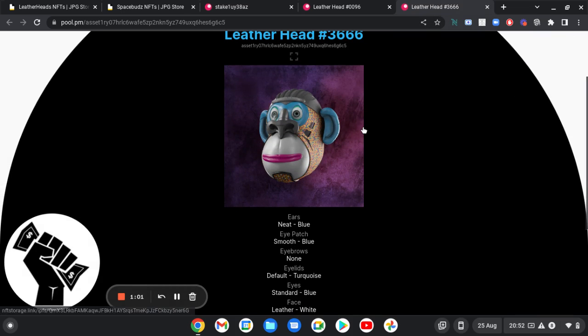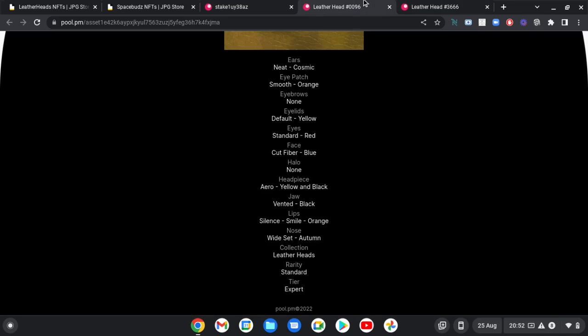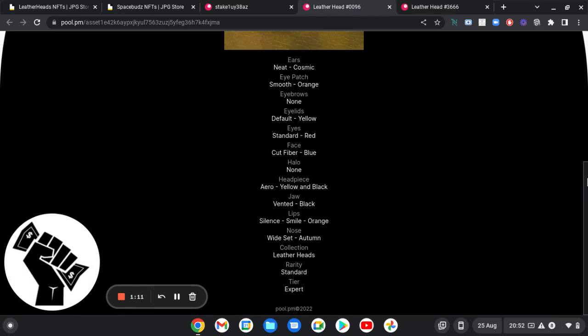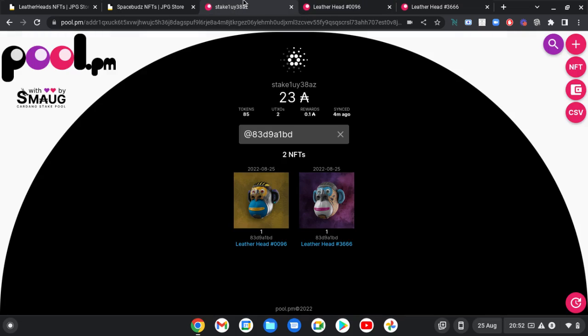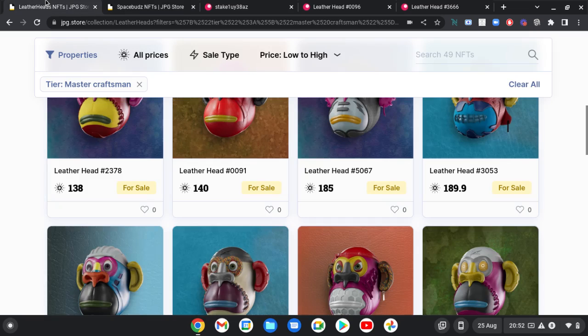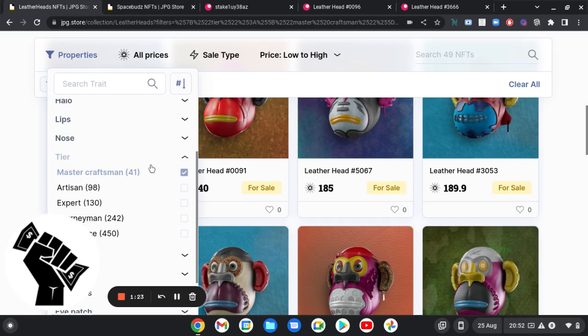I'm happy with this purchase. When it comes to staking, the staking utility will give me the most HEAD tokens. I've also got an expert one that I minted, so I'm happy with those two to be fair. If we go and have a look at the artisan tier...